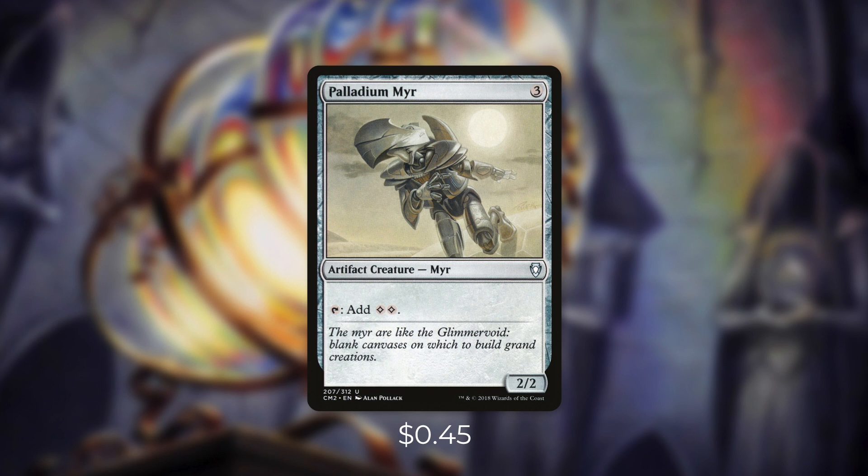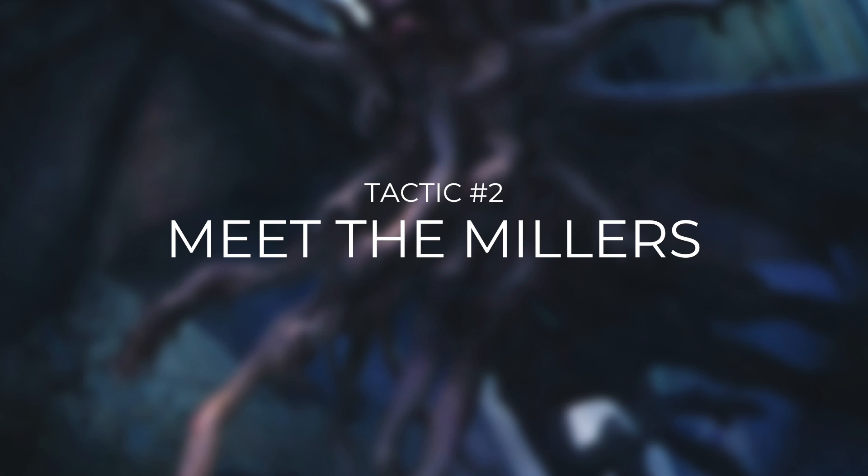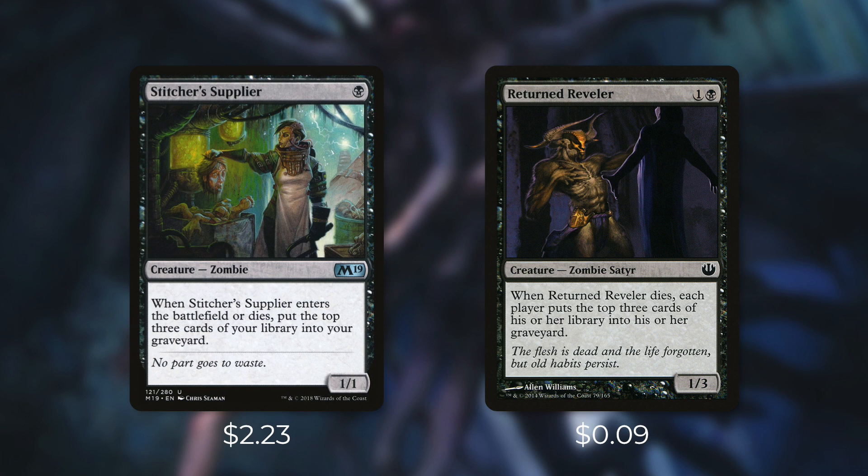But now that we've talked about ramping, what kind of spells are we going to be casting? Let's go through some of our mill pieces in tactic number two: Meet the Millers. First up we're going to be running Stitcher's Supplier and Returned Reveler. When Stitcher's Supplier enters the battlefield or dies, we put the top three cards of our library into our graveyard — that's a total of six cards milled for just one mana. And then when Returned Reveler dies, each player puts the top three cards of their library into their graveyard — so that's going to be a total of 12 milled cards for two mana.